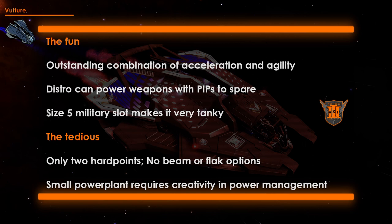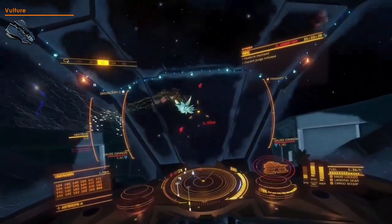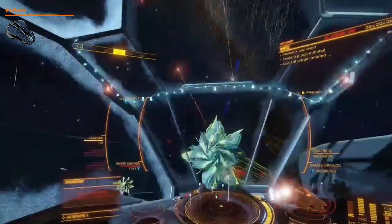Fight something else with it. Erwin's most fun fight with the Vulture was a 1 vs 3 skirmish against a Medusa and two Basilisks. The constant, non-stop action felt exhilarating. Attack runs involved dodging around swarms under heavy fire, taking full advantage of the ship's exceptional agility.